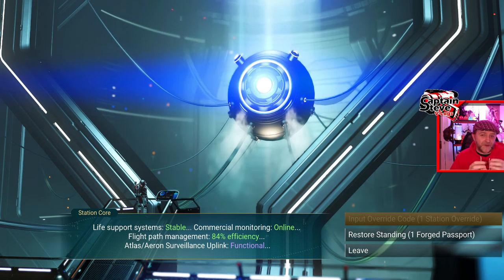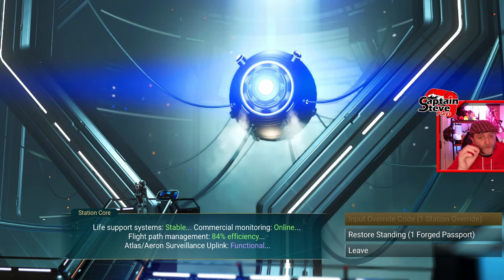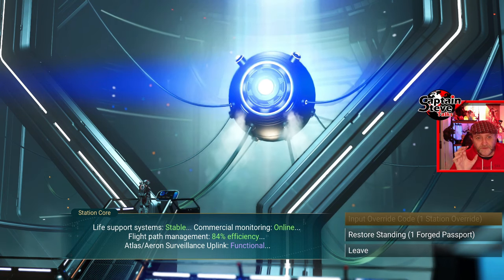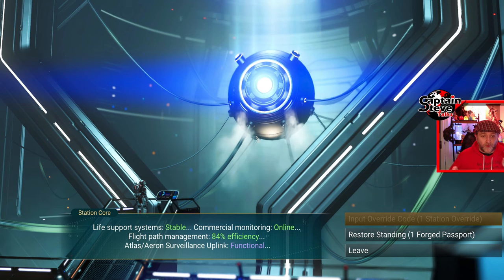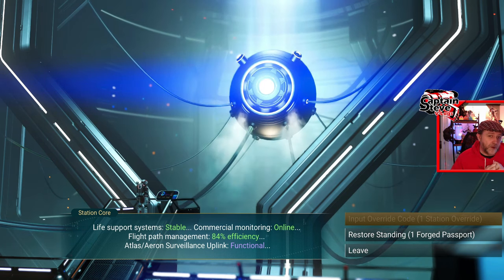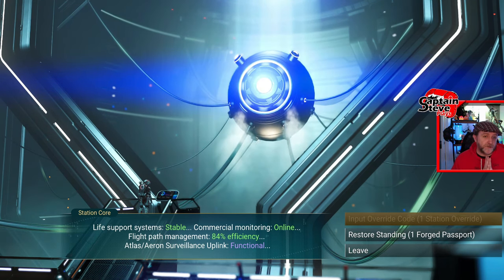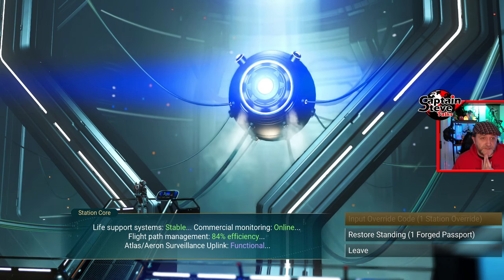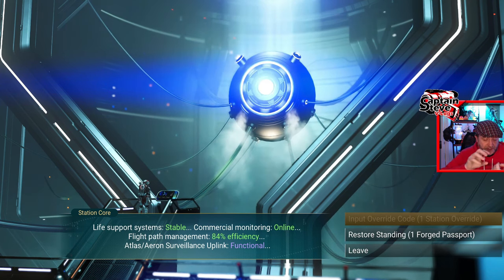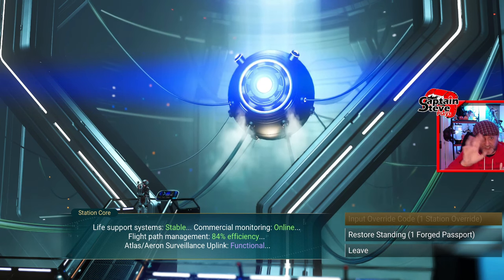Maybe the station override will allow us to have ownership of a station. Maybe we could set the station as a hub with custom settings — we could allow PvP in that area, and when people visit that hub it warns them that PvP is on. That could lead to warring factions, in-game guilds, and all sorts. If you register your hub in-game, maybe it could automatically populate the Galactic Atlas website that Hello Games runs, removing that manual step. So there could be a lot to do with station ownership via the station override.